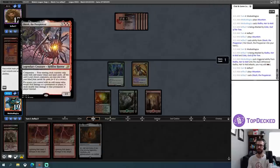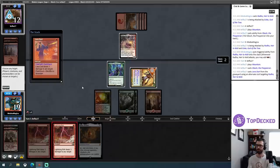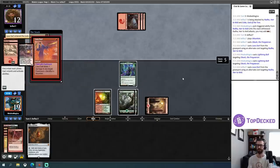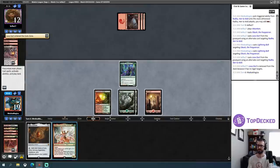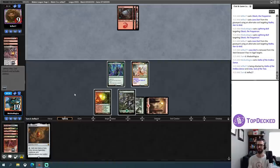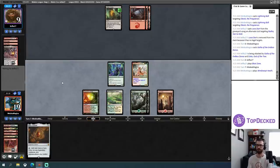My source you control with an odd mana value would deal damage to a player — it deals double that damage instead. So the Lava Darts deal two damage unless I kill Obosh in response, then it'll deal one. They'll flash back the second one which kills this — that's fine. That means I've effectively fizzled the first Lava Dart. I don't have a lot of gas. JK — found some extra gas. I'll ship in. The vigilance is really nice because haste creatures from my opponent aren't super threatening.